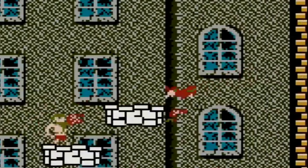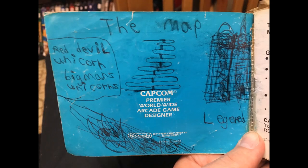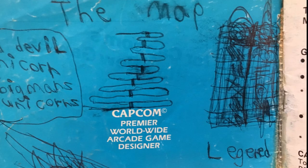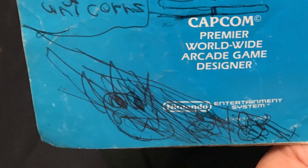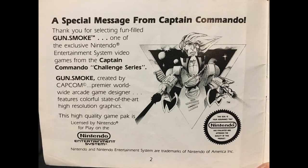The raven was like dark blue and mine was red. Anyway it's very nostalgic — I'm holding this, it has my name in it. I tried to draw a map of the game and it makes no sense at all, there's a legend that's scribbled out, a weird picture of a devil scribbled out, and I wrote 'red devil unicorn big man's unicorns' — I have no idea what I was trying to write. Then there's a special message from Captain Commando: 'Thank you for selecting fun-filled Gunsmoke, one of the exclusive Nintendo Entertainment System video games from the Captain Commando Challenge Series.'